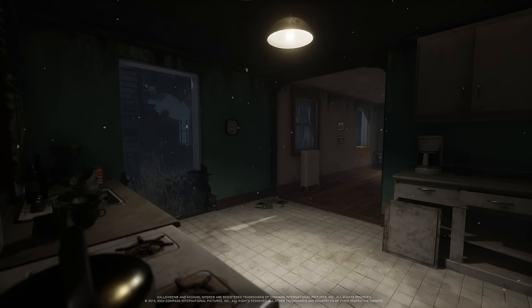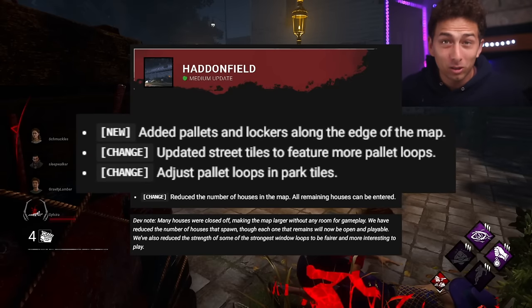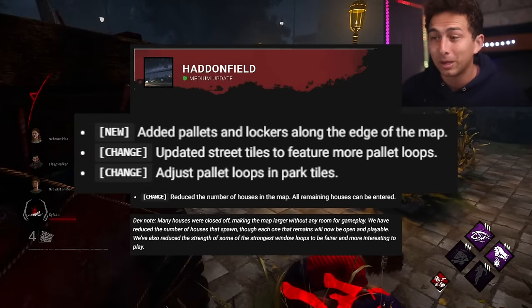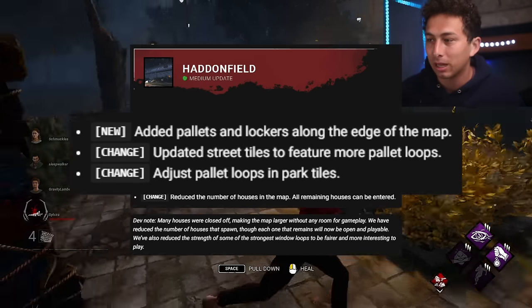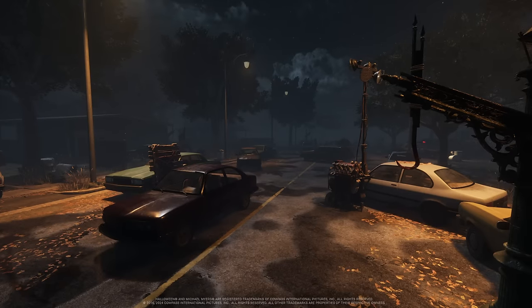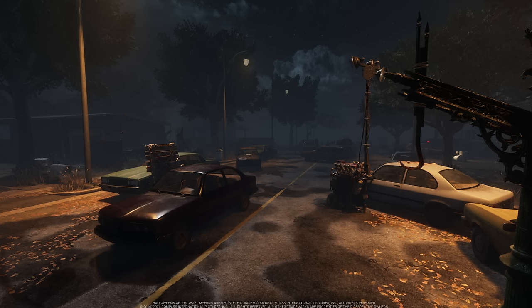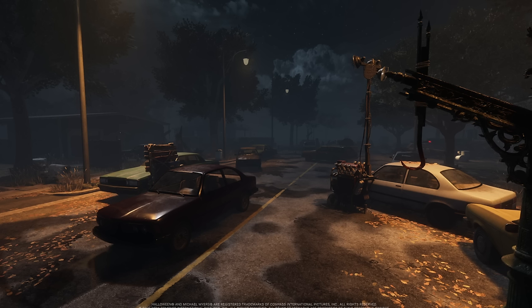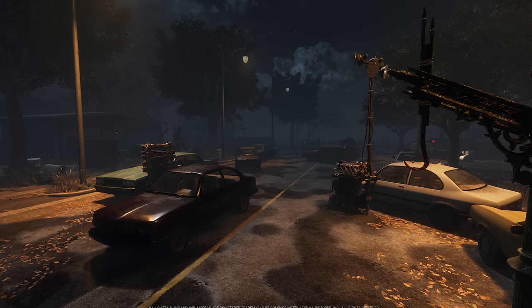They added pallets and lockers along the edge of the map, which makes perks like Darkness Revealed more viable, as well as Trickster, Huntress, and Dredge. They also updated the street tiles to feature more pallets. I consider those loops with long cars in the middle of the map to be god pallets because the killer cannot lust a survivor around them — they must break it. Hopefully the street width itself is smaller too, and it's not just a bunch of those unbreakable pallets out there.